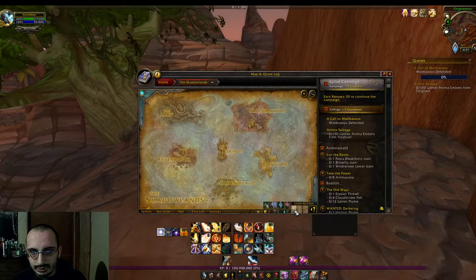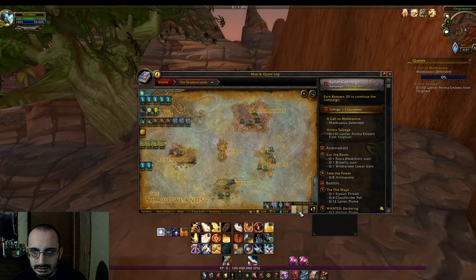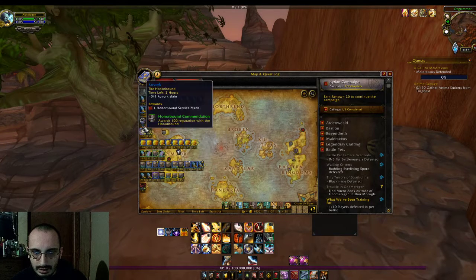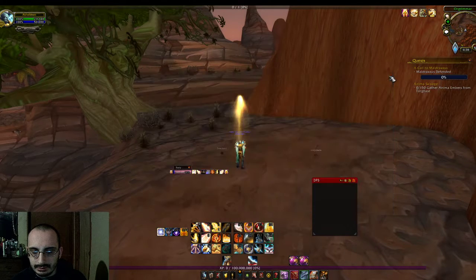The last add-on I'll mention is World Quest Tracker. It shows you all the world quests and their current rewards across the expansion and even a few different expansions, so you can see everything out on Azeroth. It also has a feature for Legion content. Really, really helpful. Anyway, that's been a quick walkthrough of my holy paladin — thanks for watching!